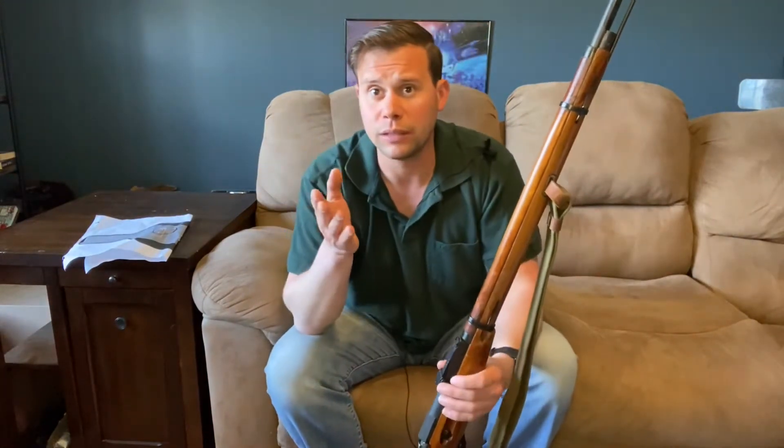This would be referred to as the 91/30. The biggest departure is that the 1891 had a hex receiver, and the 91/30 would go with a round receiver. The purpose of this was that during this period, the Soviet Union was industrializing, bringing industry to countries that didn't previously have it. It's a little bit easier and faster to produce a round receiver than a hex receiver — there are additional milling requirements, and it's a lot easier to just go with a round receiver, pump it out, check quality assurance, and send it on down to get barreled.